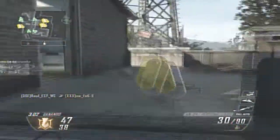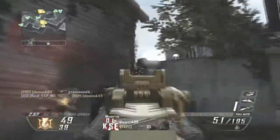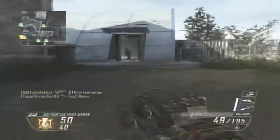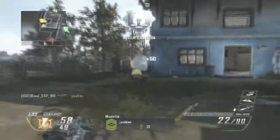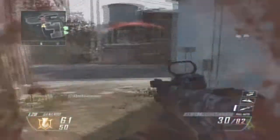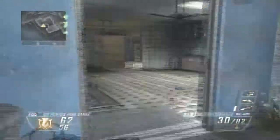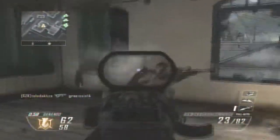El relámpago, en ataque relámpago siempre me lo pongo. Normalmente me lo pongo como primera racha. Ahora mismo, para sacarme rachas altitas como un LODESTAR y eso, pongo el relámpago como primera racha. Aquí en Baja Confirmada es perfecto para coger chapas, porque normalmente matas a uno, aunque puedes matar dos o tres fácilmente.